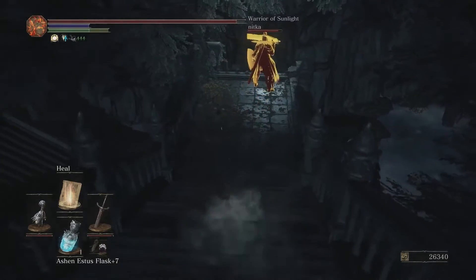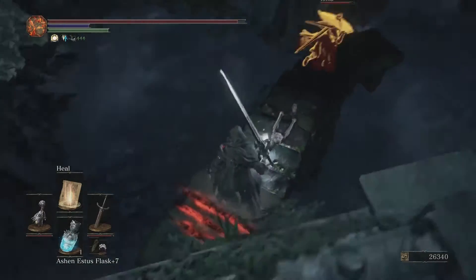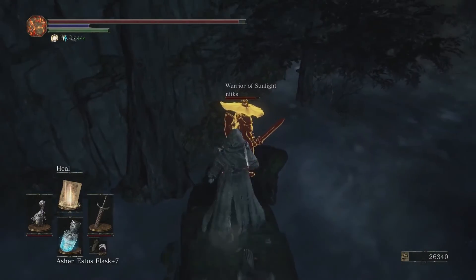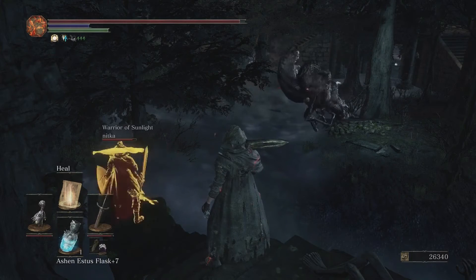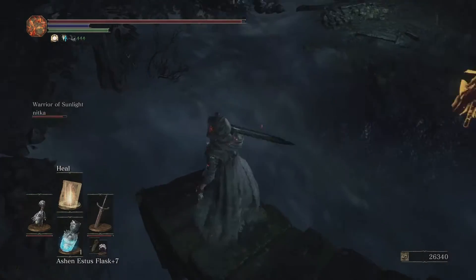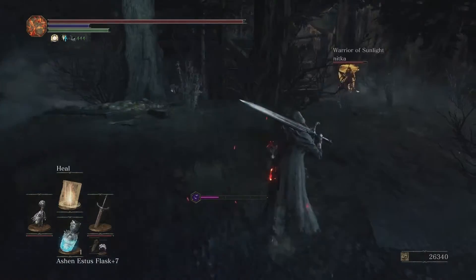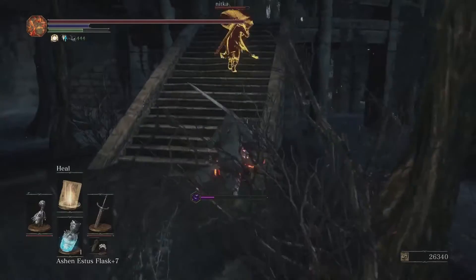Going down here, there's going to be an Abyss Beast that you'll see spawn below, and a little ledge you can drop onto with a Titanite Chunk, which is going to be very helpful. You can avoid that Abyss Beast altogether, or you can choose to kill it for the Ember it will most likely drop. There is also poison mist here, so by going right you can avoid that altogether and make your way towards the shortcut.